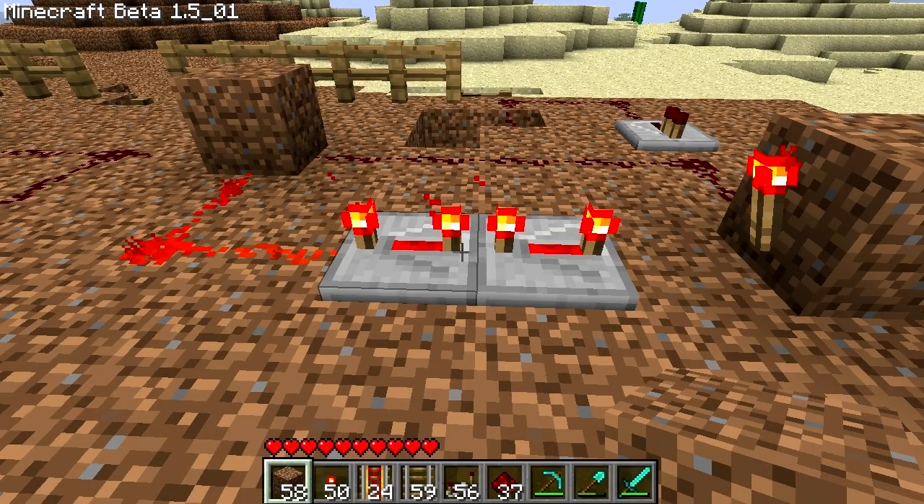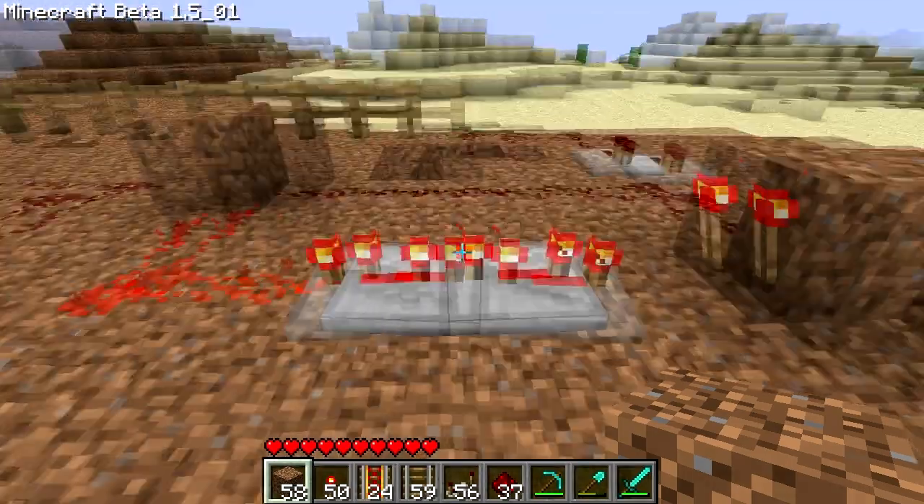Welcome to another Station Tech video. This is part 13 for the powered tracks. This one we're going to be retrofitting the door booster that was here for the arrivals gate area. Let's do that.